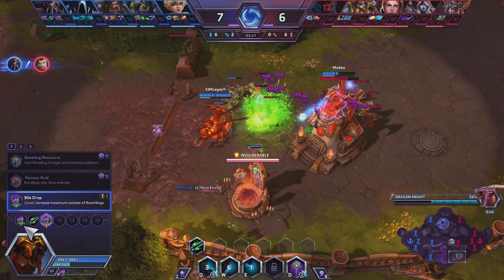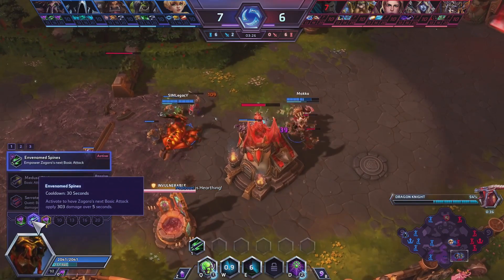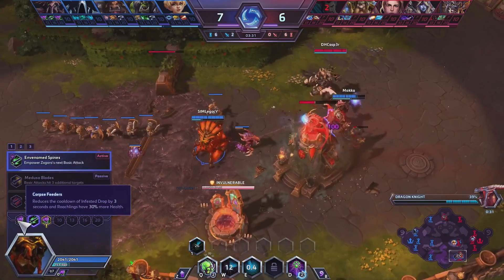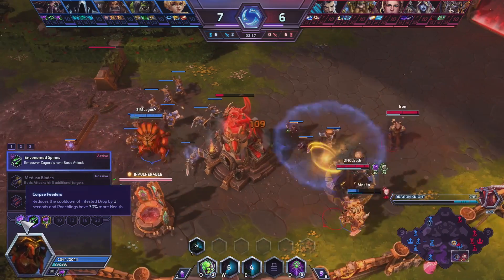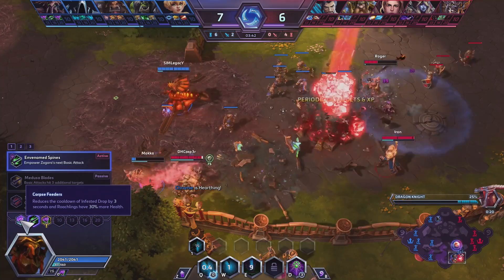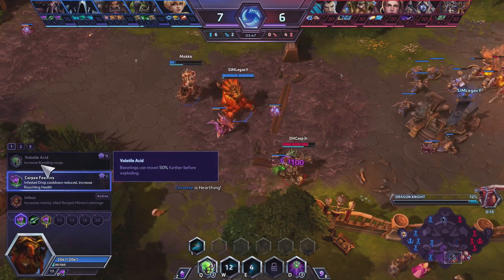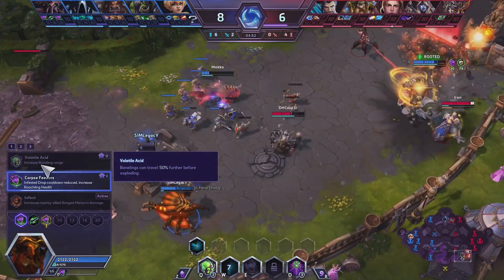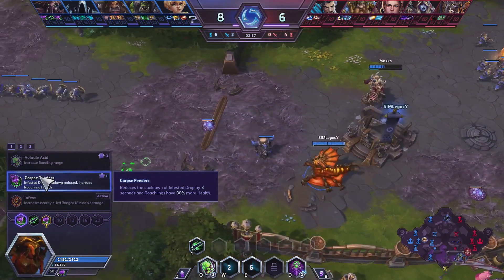So you've got a Roach build here. The Roach build from my experience is the giant killer build — is that still true? Yeah, back when Zagara first got reworked, about nine months ago, the Baneling build became really popular and was pretty over-tuned at that time. But before then the Roach build was typically the standard, and after the nerf it's pretty much the standard and the best build to go in almost every situation.